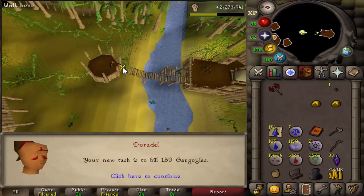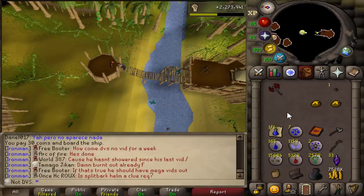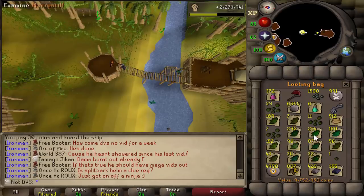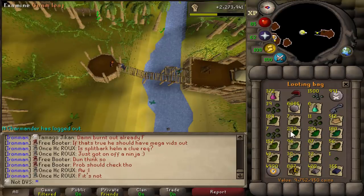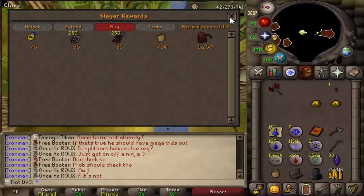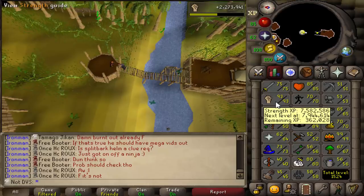I'm going to end the video here — it's been about eight days since the last upload. I wanted to start showing the looting bag at the end of videos, so here it is: a lot of guams and marantils — I'm hoping to have five to six hundred by the time I do the Lunar Diplomacy method. 33 ancient shards now, up from 30. Cash stack is at 7.5 mil and going up really quickly. Also 100 reward points away from the rune pouch, so I'll definitely get that next video. 2.2 million strength experience gained, 360k away from 94 strength. Thanks for watching!